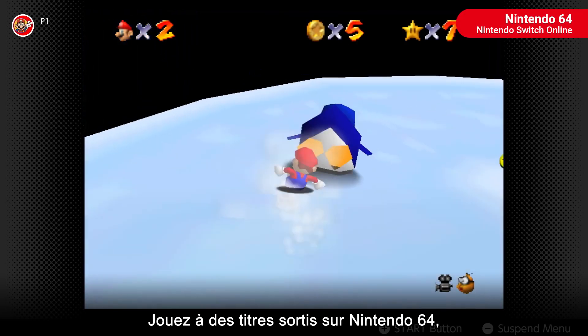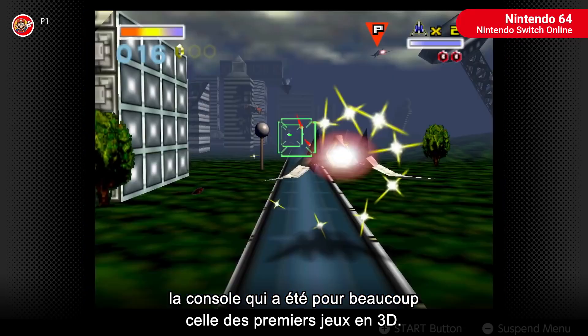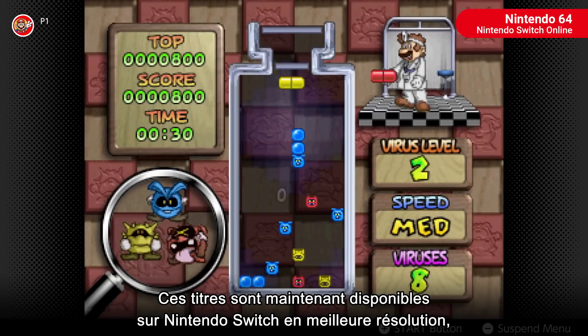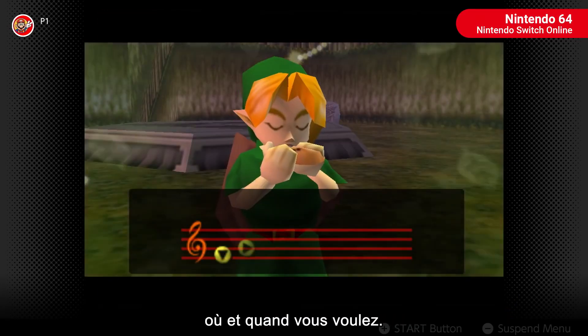Play games from the Nintendo 64 console, which gave many players their first 3D gaming experiences. With Nintendo Switch, you can now play these games featuring 3D graphics at a higher resolution whenever and wherever you'd like.